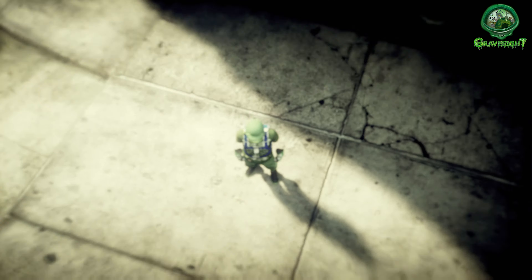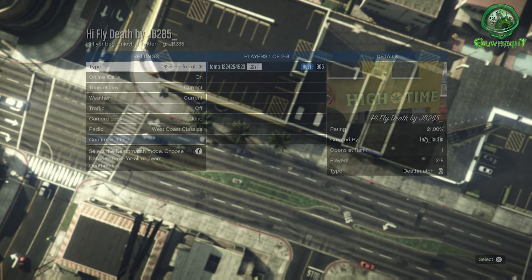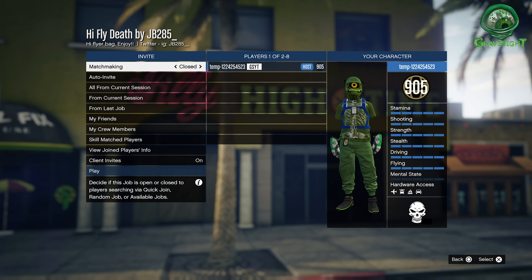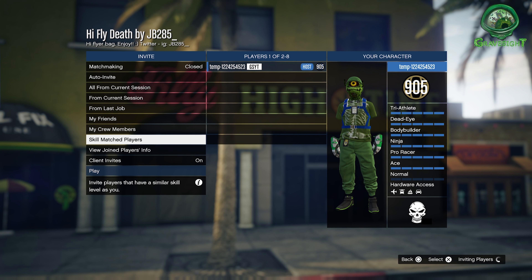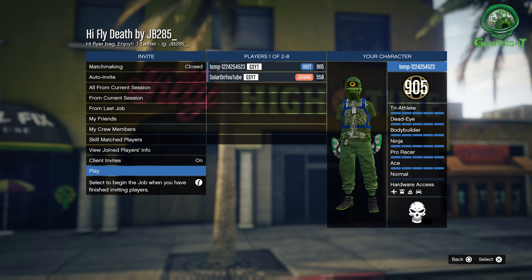This is a deathmatch job, so you will need a friend or a random player to help you. For this particular job there are eight slots, so you could have all eight people join and everybody gets a High Flyer parachute. It doesn't look like Rockstar actually implemented a way to unlock the High Flyer parachute in GTA this year, which is one of the more rare parachutes in GTA Online. So just wait for your friend to accept the invite and start it up.